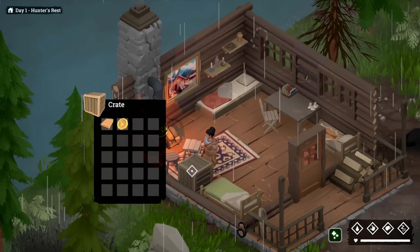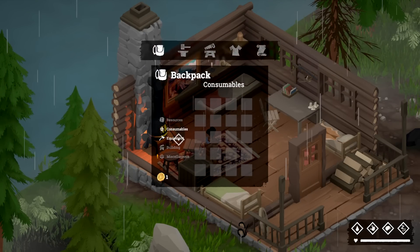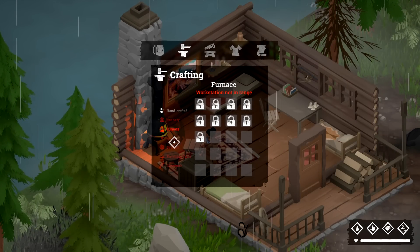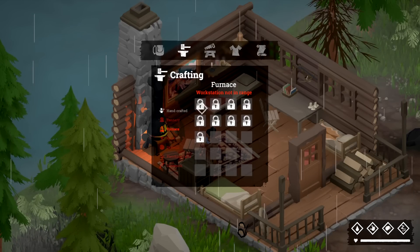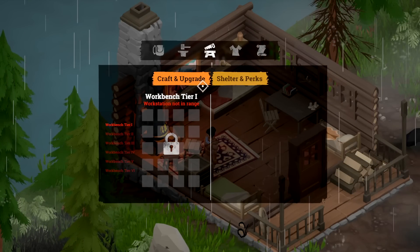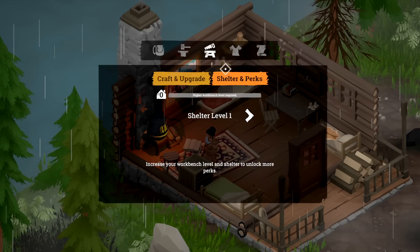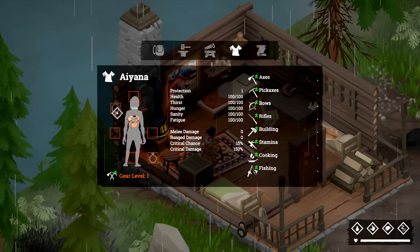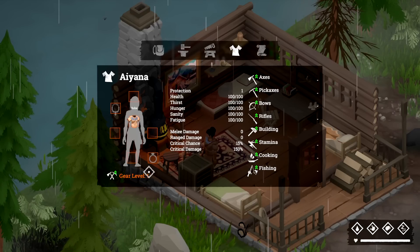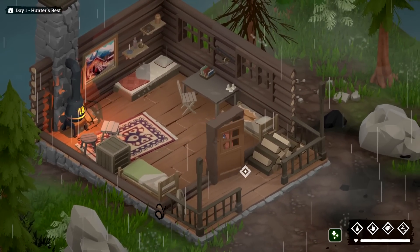There are some books and stuff here — we'll take those. Let's open our backpack: consumables, resources — it separates them all up. We also have crafting: tannery and other things, all kind of locked in, and again it needs a workstation nearby. Hand crafting is locked in too — I guess as we progress through the story we'll learn more. Craft and upgrades, shelter, perks — increasing your workbench level unlocks more perks. We have all our gear here including what we're wearing, and skills. We're gear level one currently.